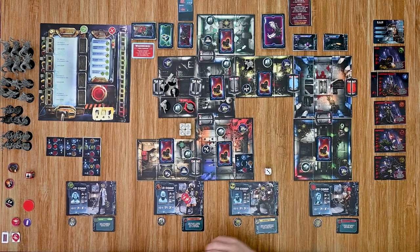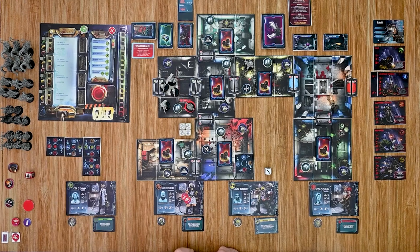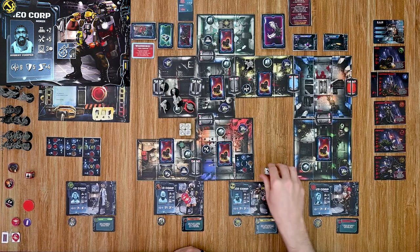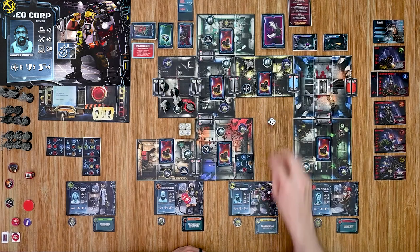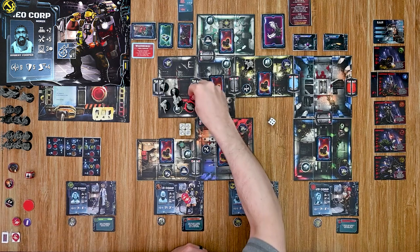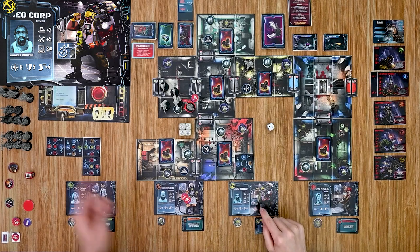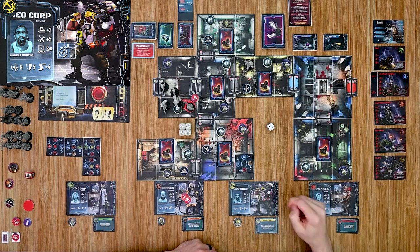We're now in round two. Going through the start of round phase — no emergencies to handle yet. In the crew phase, I keep my xenobiology arrangement as is. The miner moves down and attacks the neomorphized worm, rolling a four plus five plus one bonus for ten — that wounds him. Since the worm has two wounds from his neomorphized state, I attack again: a two plus five plus one for eight, against the worm's defense of seven. I just barely make it and defeat the worm.